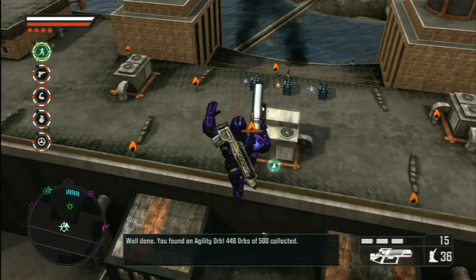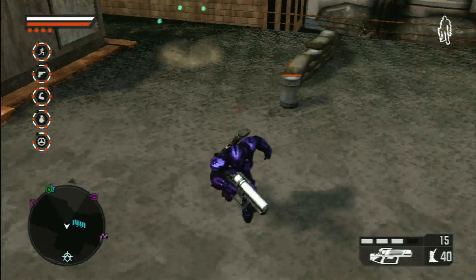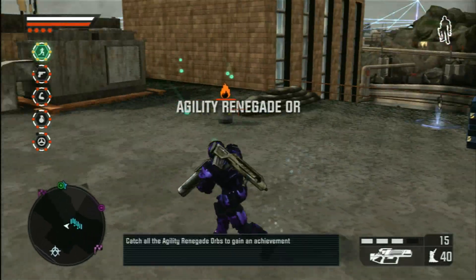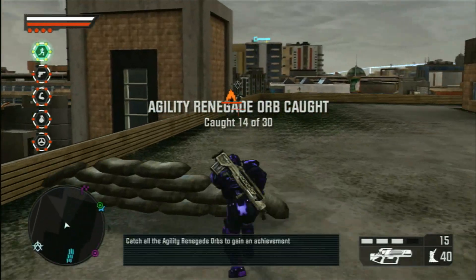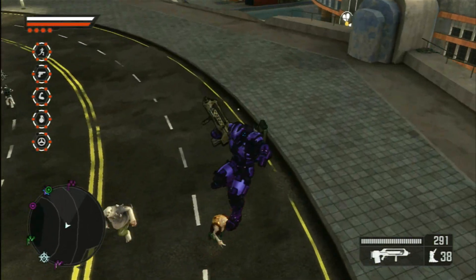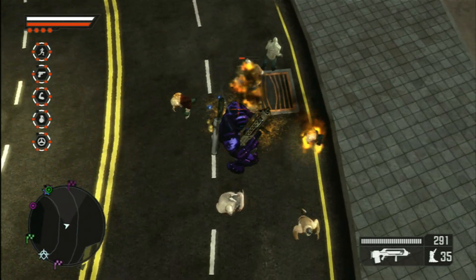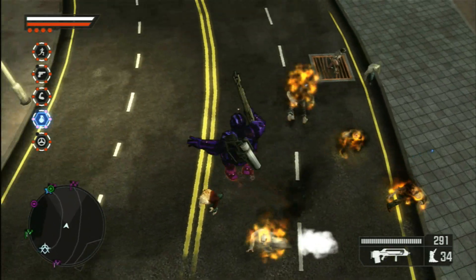It also makes those hard-to-reach agility orbs, or runaway orbs, easily attainable now, and the question of unlocking these achievements becomes more a question of when, and not if. On top of this achievement-collecting goodness, the thrusters have the keen feature of incinerating anyone unfortunate enough to be near you when you take off. Freak flesh burns a lovely shade of orange this time of year, don't you think?